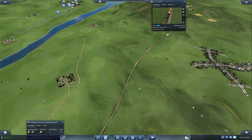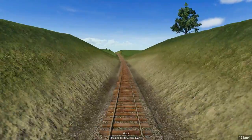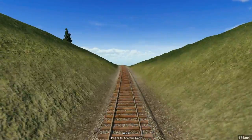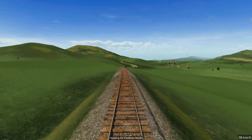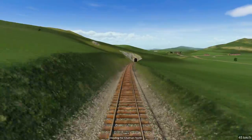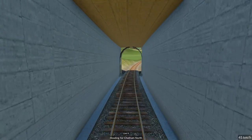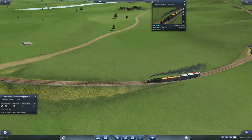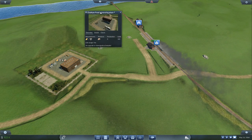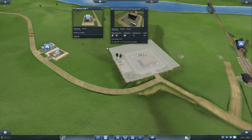This train is going to bring some stuff though. Let's travel along the line again — we're heading for Chatham North, which I'll probably rename a little later. Going up this hill, almost not losing any speed. I wonder if the production will go up again once we get this delivery. There is our train 2 coming in to deliver — production just went up a little bit, it's going up even more. So it needs stuff to produce.